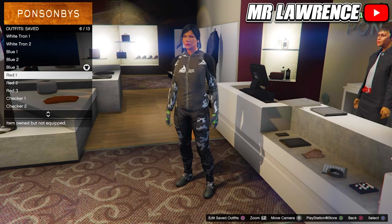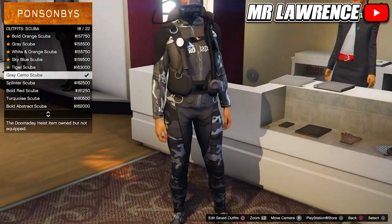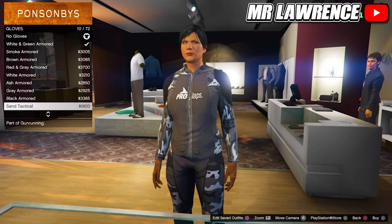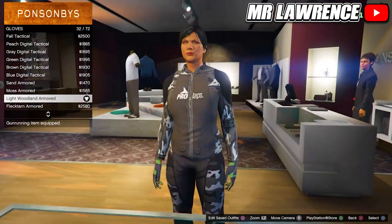For the red outfit, you will first need to go to the scuba outfits and purchase the grey camo scuba. Then go to the accessories, go to gloves and equip the light woodland armored again. Save this outfit in slot number 7.